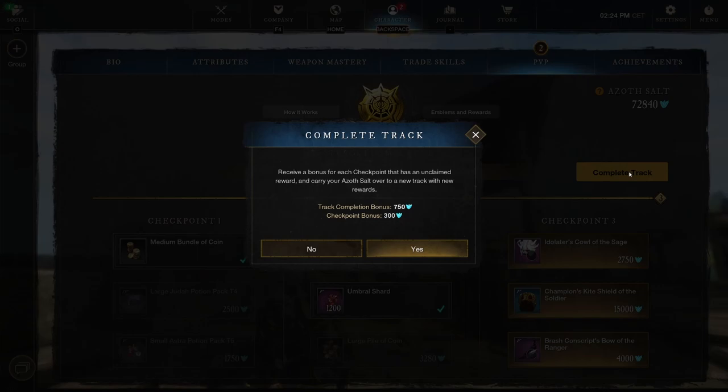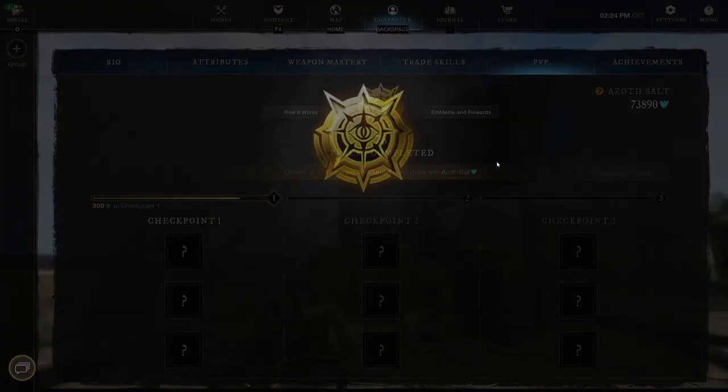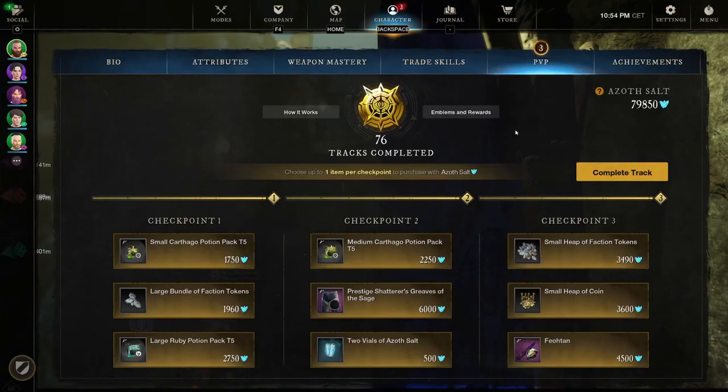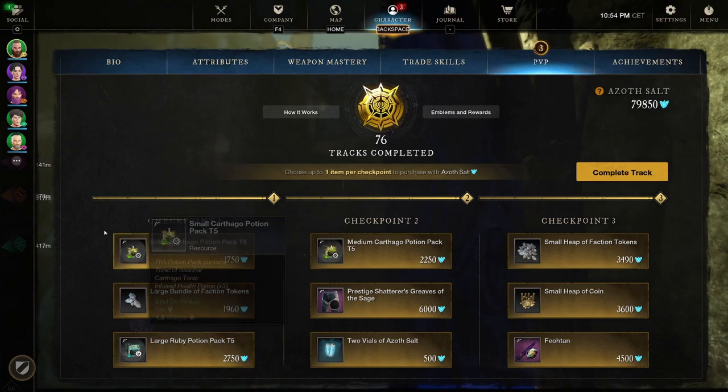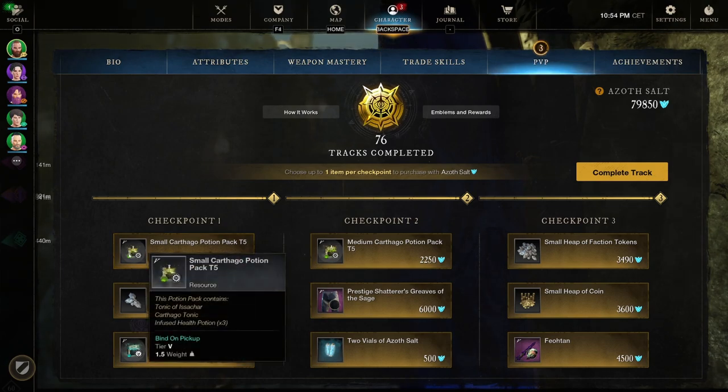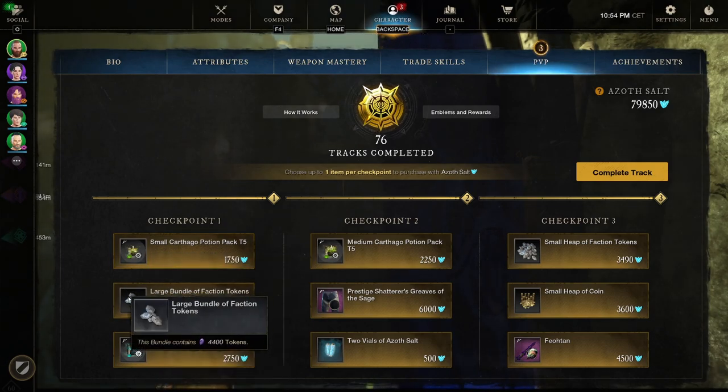Let's complete the track and start working toward 77 — which does make sense. Track 77 — I see something interesting. Let's go over all of them of course. Checkpoint 1: small cartago potion pack tier 5, a large bundle of faction tokens 4,400, and large ruby potion pack tier 5.